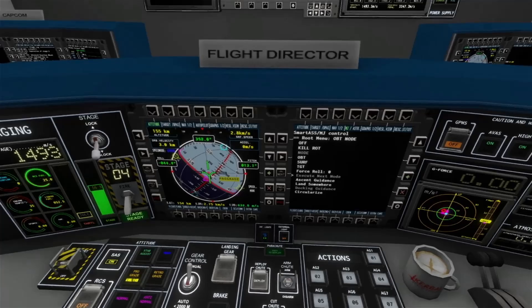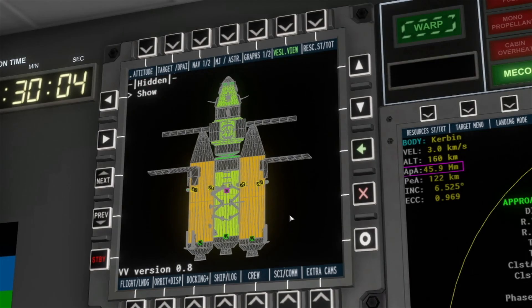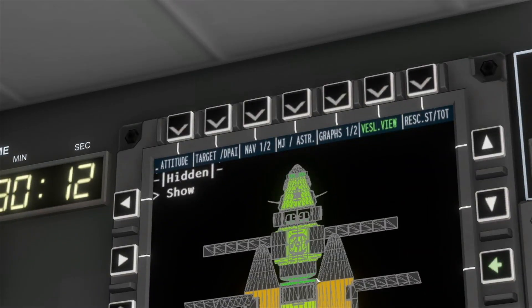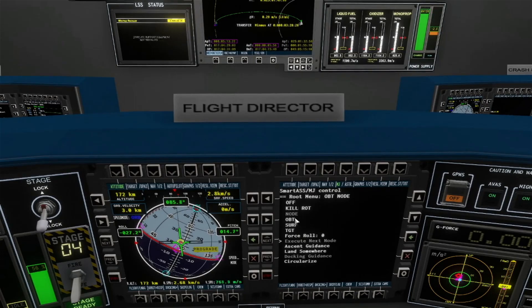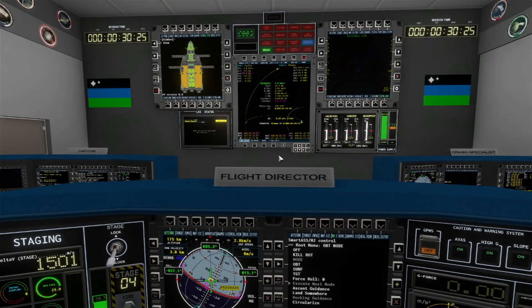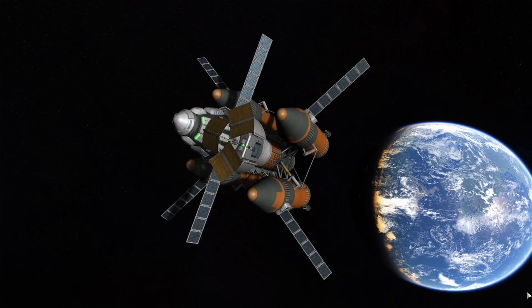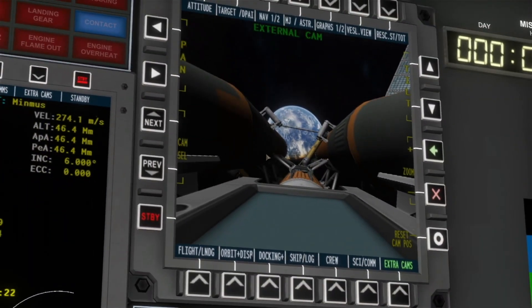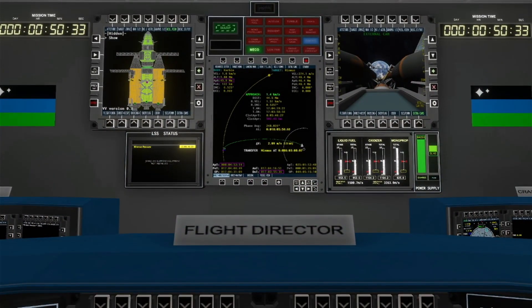It seems Astrogator wanted us on a free-return trajectory, but I want to circularize in the direction of Minmus's orbit so I can use our approach direction for landing. I extend the communication dishes, solar panels, and briefly open the cargo bay to test the action group — it works. Now it's just a matter of fine-tuning the intercept. Looking out at Kerbin, it's beautiful seeing that blue orb with the right mods — it looks so much like Earth.